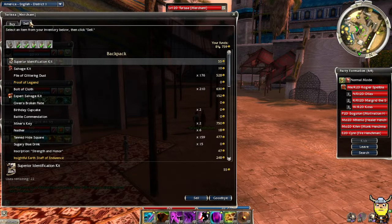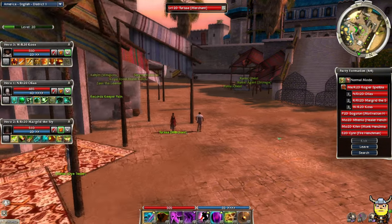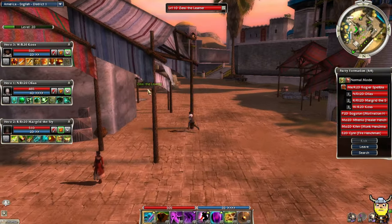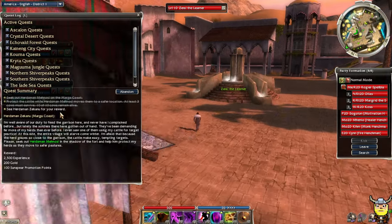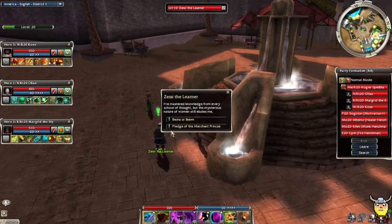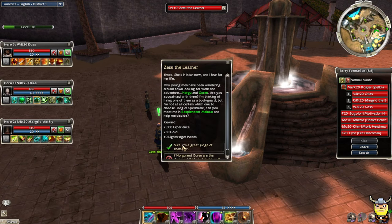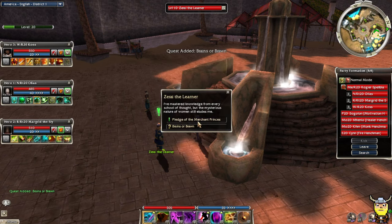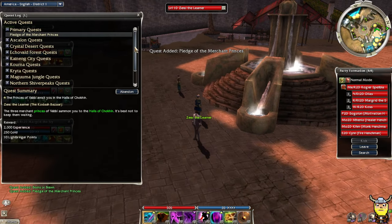Let's get going and get on our main quest line here. So I need to talk to Zerai the Learner, and I think finally this might lead us to getting Norgue. I'm ready for a new hero. Here it is - Brains or Brawn. That lets me get Norgue, so let's do that quest this episode. And then this is a primary - three merchant princes of Vabi summon you to the halls of Chokin. Yeah, we'll do that later. Let's get a new hero.